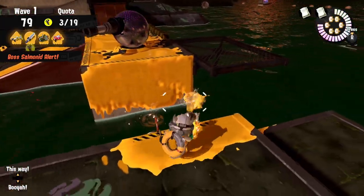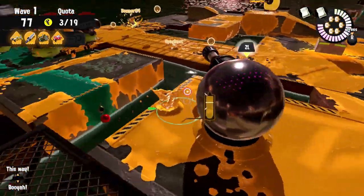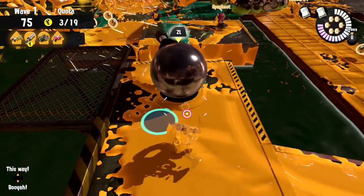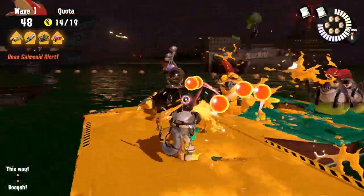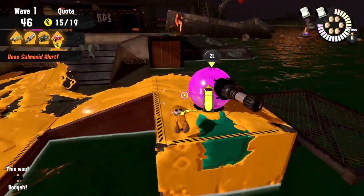Almost every single Low Tide Hydroplant game there's at least one player who gets splatted in the water because the left side walls are not painted and they fail to jump back on the platform, as it's a fairly tricky jump.